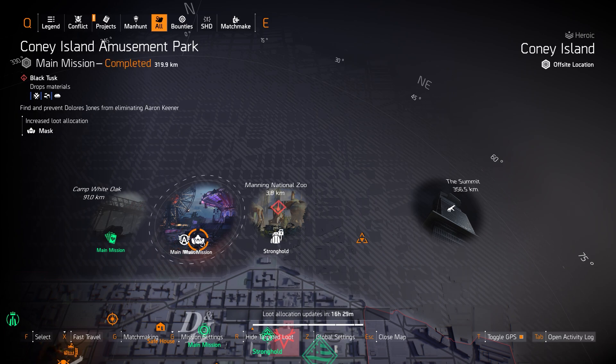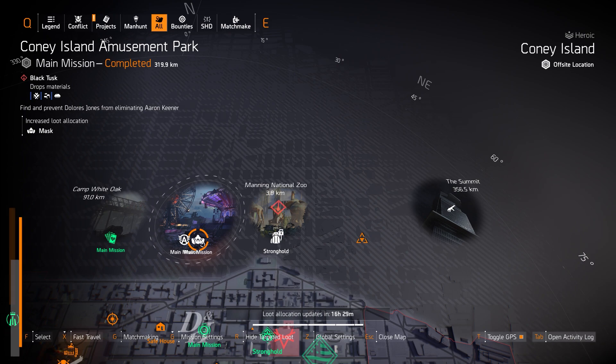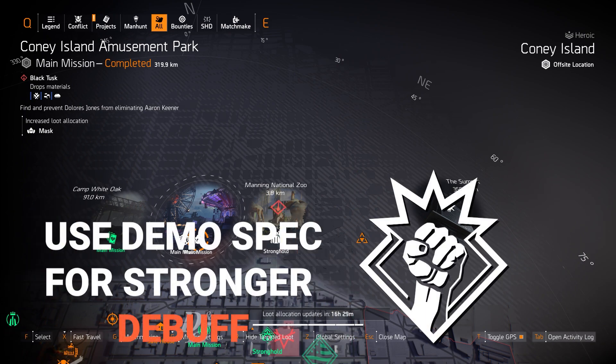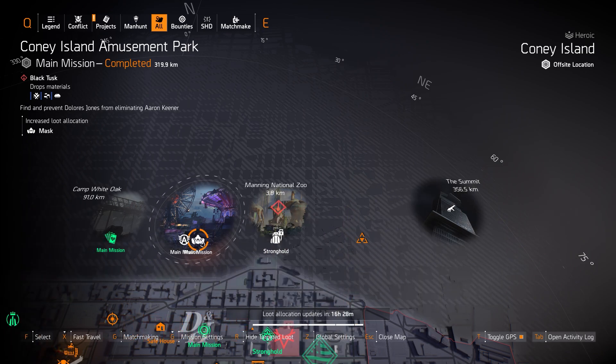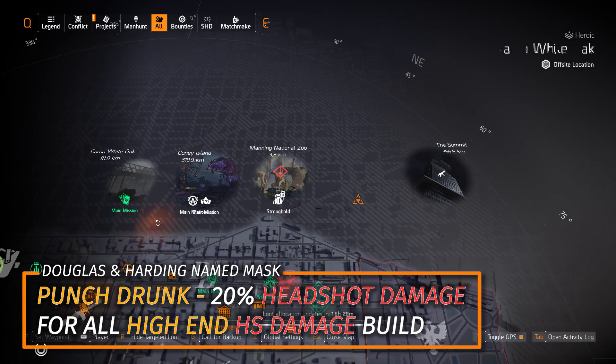Next up we got masks at Coney Island Amusement Park. You got 2 exotics: Coyote's Mask for DPS builds — especially in a 4-man group, only one person needs to wear it. And the Vile Mask with a great debuff, increased significantly if you run the Demolitionist Specialization, which boosts your Concussion Grenade damage and thus the Vile Mask debuff. You can also farm for the Punch Drunk Mask with 20% headshot damage baked in, perfect for an all high-end headshot damage build.